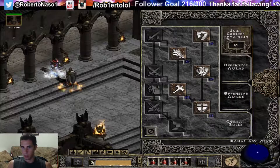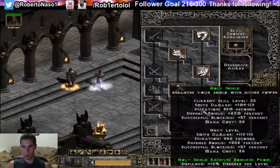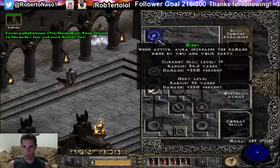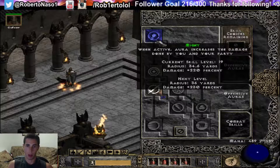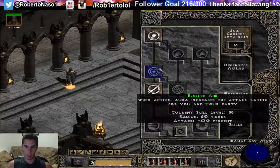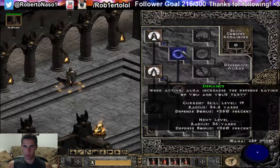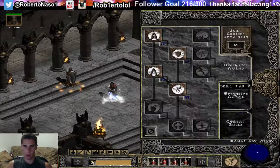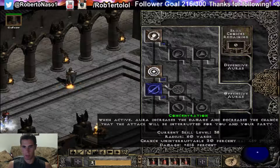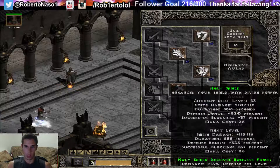For the skill build: one point into Smite, one into Holy Bolt, one into Charge, max out Blessed Hammer, one into Holy Shield for now. One point into Might — don't max out Might, sorry — then max out Blessed Aim and max out Concentration. For defensive auras: one into Prayer, one into Defiance, one into Cleansing, and max out Vigor. After you max out Vigor, Blessed Aim, Concentration, and Blessed Hammer, put the rest into Holy Shield. Once you hit around level 98, you'll max it out.